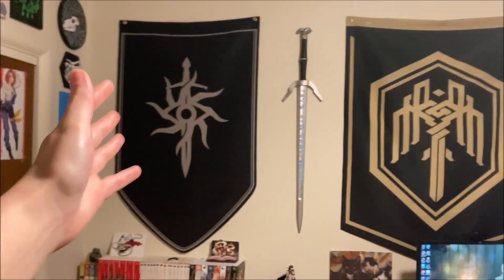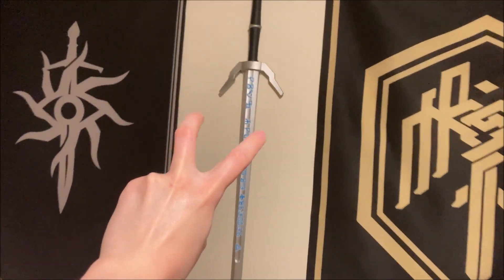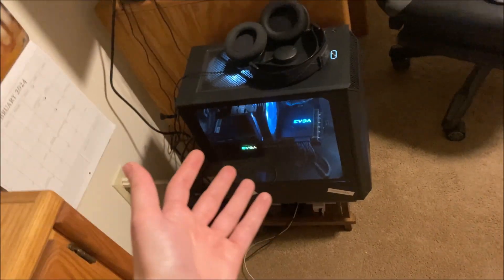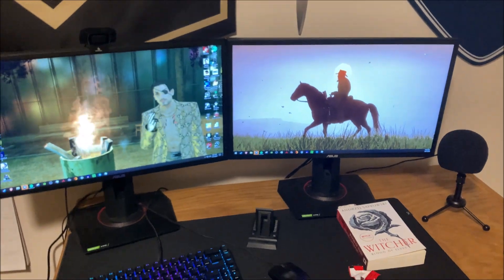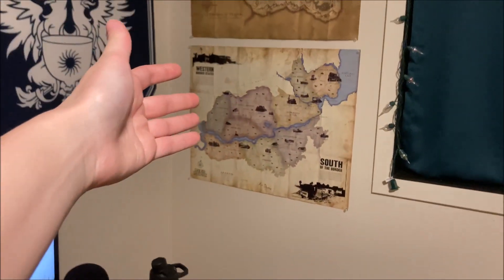This is my cool, like, knight kind of wall. It's my Dragon Age flags, and then my Witcher swords that are enchanted. I got my PC with my 3080 — look how cool that is. We got my monitors, we got Goro and Arthur just chillaxing. We got flags, like, maps — Skyrim and the first Red Dead.